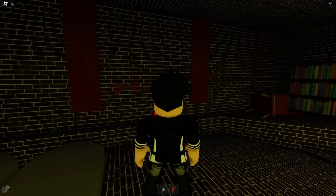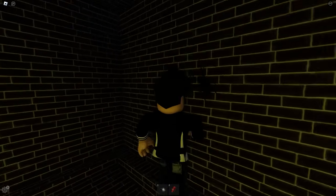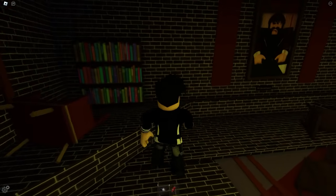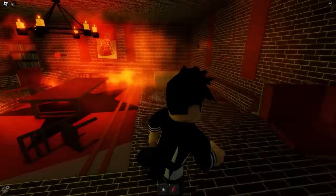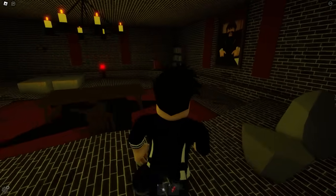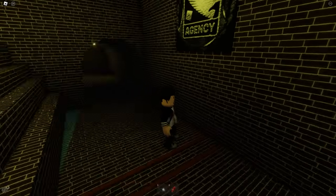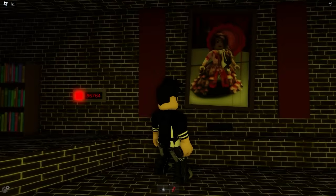I'm going to enter this code here on this wall. I've almost finished typing in the code, and a spider has appeared here — this spider wasn't here before. I pressed the button and typed in the code, but nothing happened. Here's a picture of Mr. Brookhaven, and if I click on it, the room starts on fire. I've been teleported back to the beginning again. I'm going back into this secret room and I'm going to press this bookcase — everything starts on fire out of nowhere. I don't know what I need to do to stop this room from catching fire.